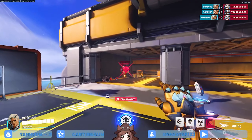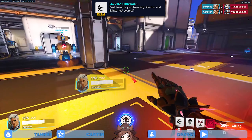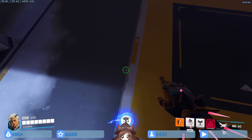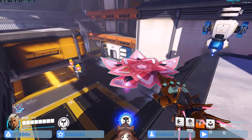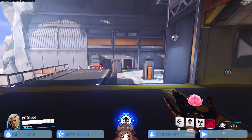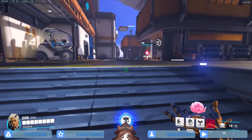He does quite a bit of damage like this. He also has a little dash that heals him. His coolest ability is this platform - it can take you up to high ground and has about 400 HP.